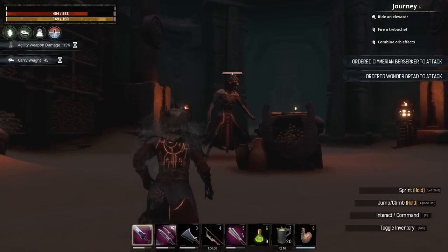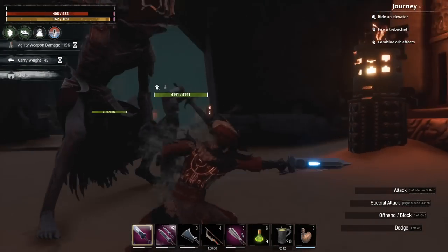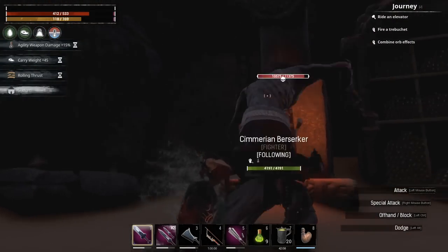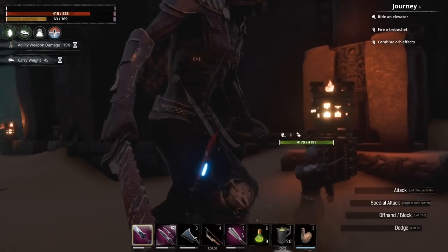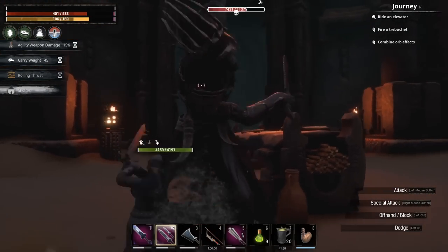Another thing you might notice is the growth of the health bar. As you get closer to a target that is showing its health bar, the health bar actually gets bigger. And as you go away from that target, it gets smaller — so it's not taking up your entire screen seeing that health bar far off in the distance.